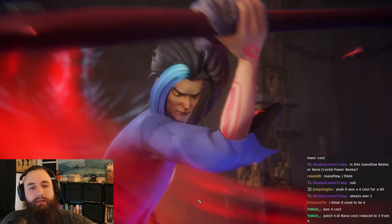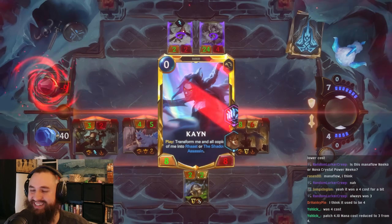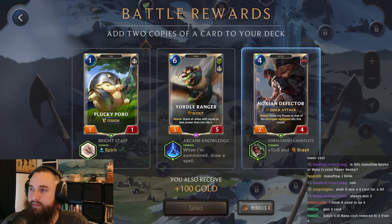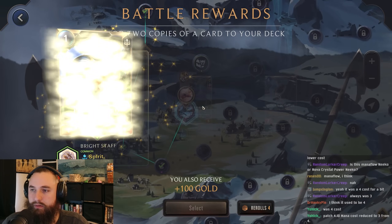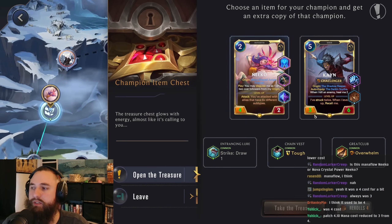Past 4.1.0, mana cost reduced from 4 to 3 — thank you. Yordle, we already have that keyword. Cultist, we already have that. Getting another one's not terrible. We probably should have just gone with the Yips, just to be safe.